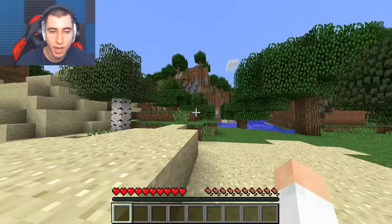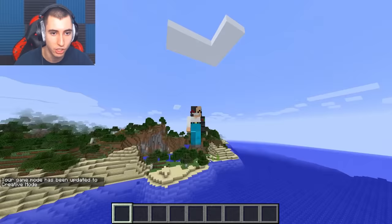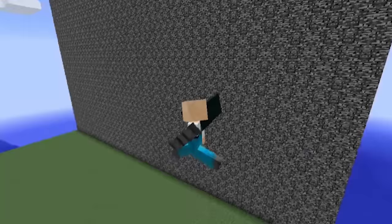Let's do game mode creative, and let's just fly into the middle of the ocean. We gotta build the building competition map, so slash up one, slash wand. Hopefully this is good - okay, is it lagging? Now we just have to find the center - boom. With that said, let's do this.